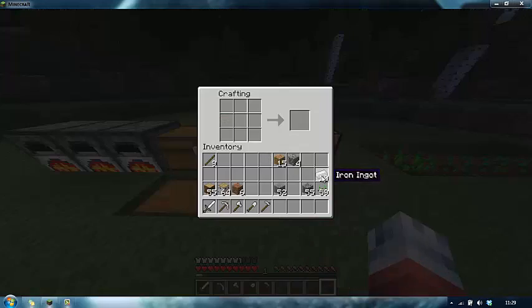To make iron armour, for the plate body you're going to need eight bits of iron. To make a helmet, you just make a helmet shape - think of your head going inside it - and that makes the iron helmet like so. To make the legs, you make a pair of leg shapes with a gap in the middle like you would in real life, and that's your leggings. To make boots, you make two feet shapes like that. And to make the plate body, you fill up the middle and put one there, just leaving a gap for your head, and then you get your iron chest plate.